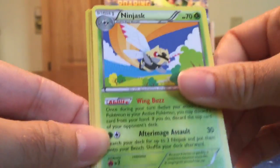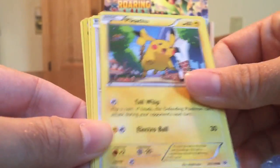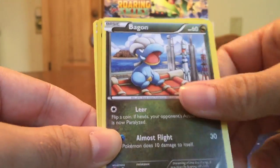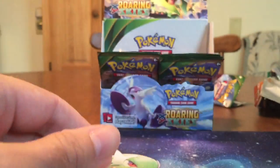Fletchlinger, Ultra Ball, Ninjask, Exeggutor, Fletchling, Pikachu, Pidove, Bagon, Electrode Reverse, and another Victini.